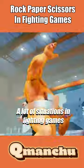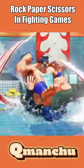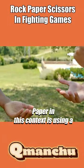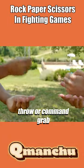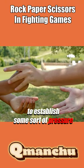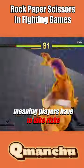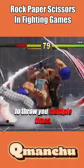A lot of situations in fighting games come down to rock-paper-scissors. Today I want to talk about paper. Paper in this context is using a throw or command grab to establish some sort of pressure. In Street Fighter V, there's no more throw loops, meaning players have to take risks to throw you multiple times.